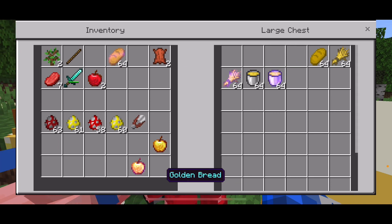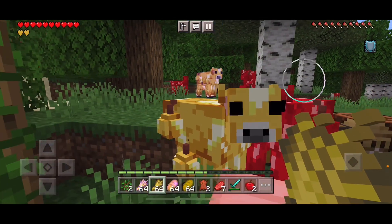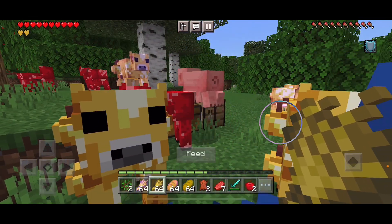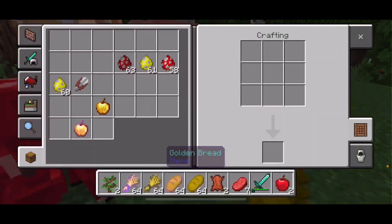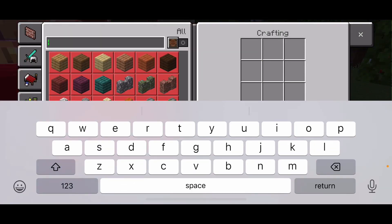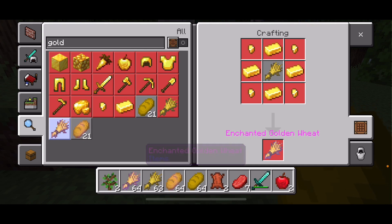Next up, there are some special things you can get from this mod. First up is the golden wheat. To craft the golden wheat, you'll need four gold nuggets, four gold ingots, and one piece of wheat. And you can also make enchanted golden wheat — the same recipe applies: four golden ingots, four golden nuggets, and one piece of wheat.